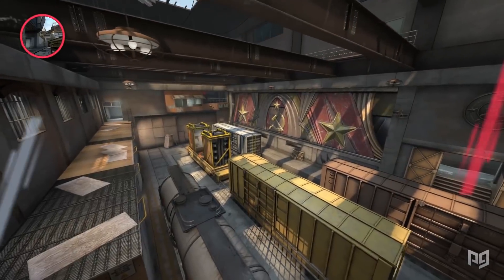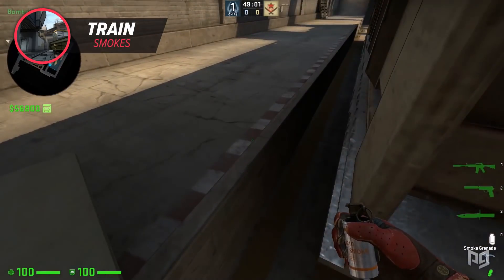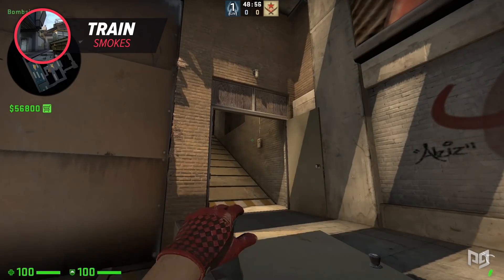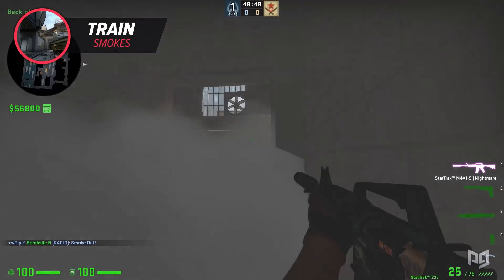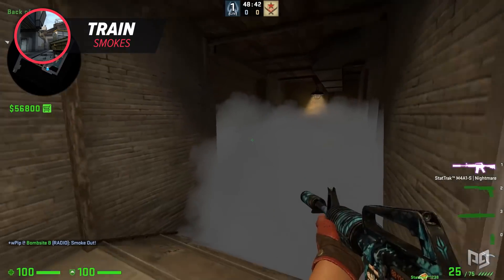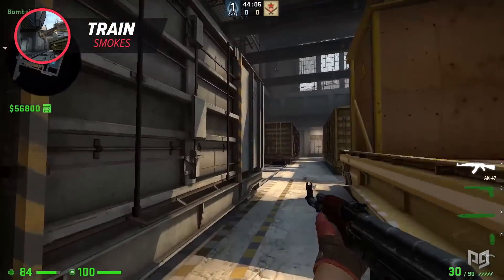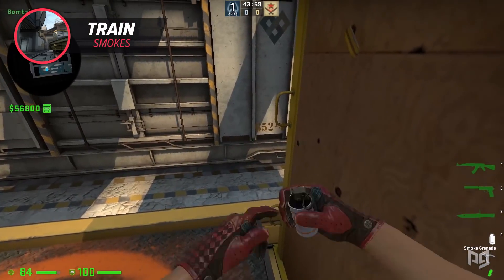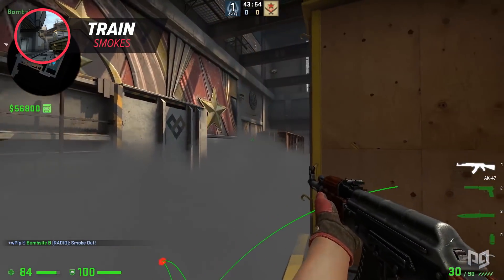For Train, we start with a one-way that's great for stopping anyone trying to take upper halls control. Simply line yourself up in the corner and aim to the left of the electrical unit, then walk up the ramp for a full one-way on anyone daring to take control of the boiler area — just don't use it too often or you'll get pre-fired. Since we're at B site, here's another one-way for the attacking side: if your team has taken B site and CTs attempt a retake from connector, line yourself up with the middle of the bomb train and right-click a smoke aiming at the low point next to the six on the train to your left. You'll have a great one-way toward connector with plenty of room to maneuver.